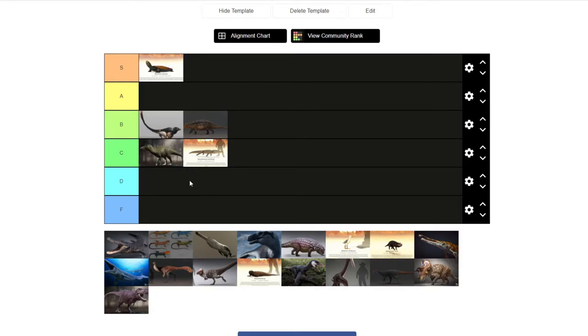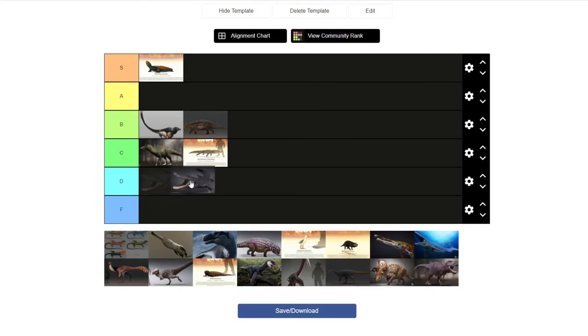Brachychampsa — I like them. They're a solid little alligator creature. Also, when I say 'boy' I mean B-O-I, gender neutral — I'm not saying all these creatures are male, that would be silly. Anyway, Brachychampsa is good. They're cute, just a little creature, and they're really aggressive — they'll run after you and attack you if you get close. I like them more than B tier actually; I'll put them in A tier. Good creatures.